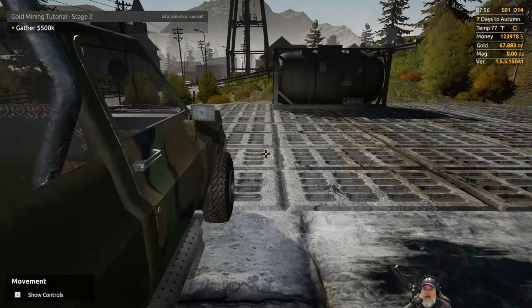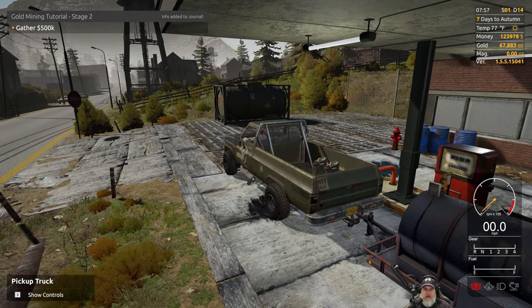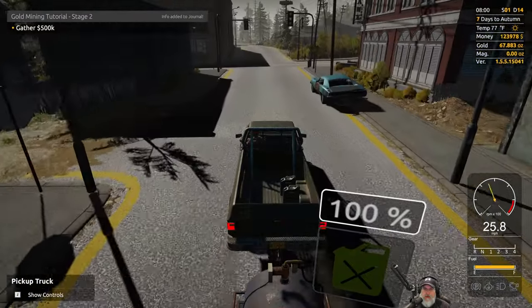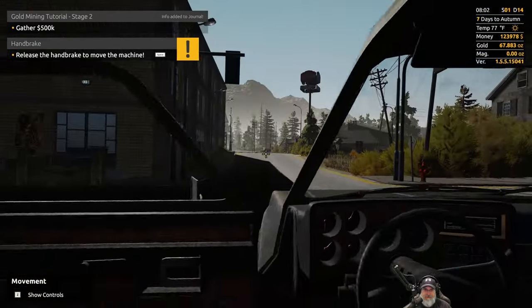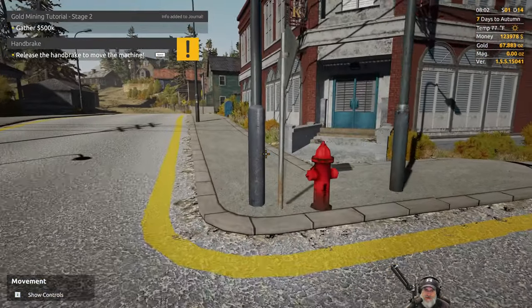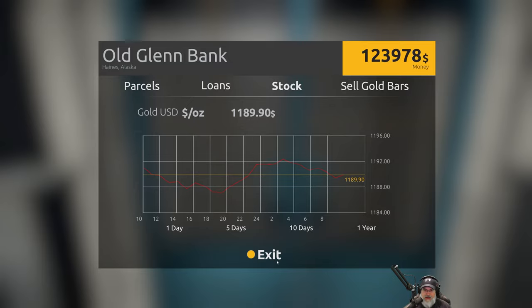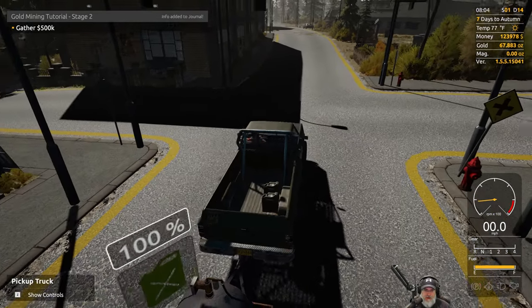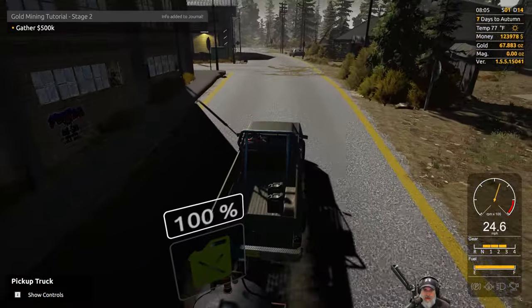Let's head back to the claim and get the mine going. I'm going to stop off at the bank real quick just to check the price. Yeah, 1189 — it's going up a little bit but not enough yet for me to want to sell what we have. So we're just going to keep working and building this gold up until we can get a good price.